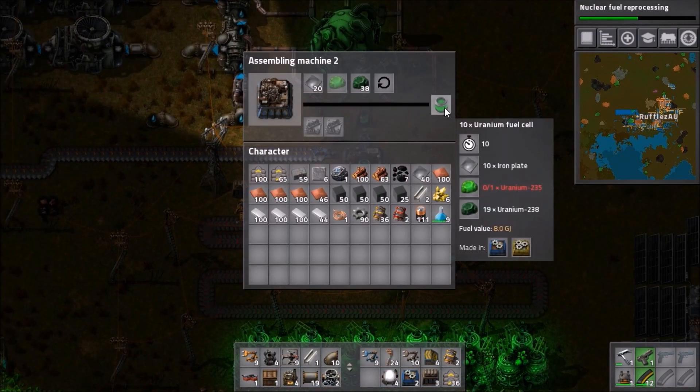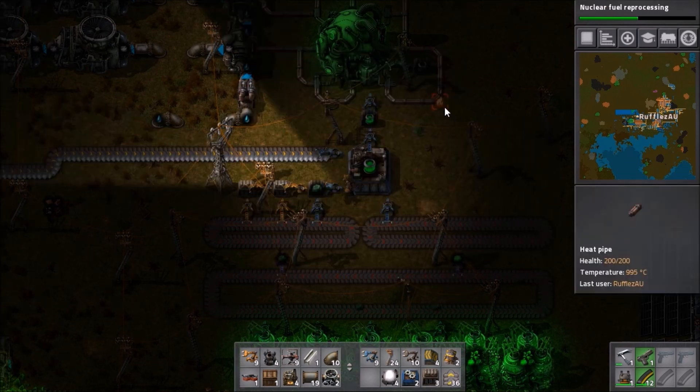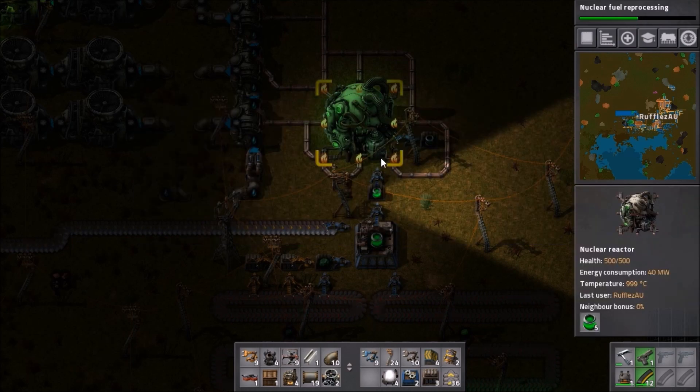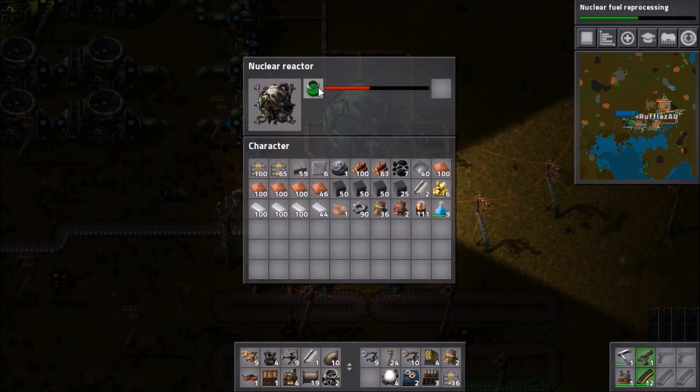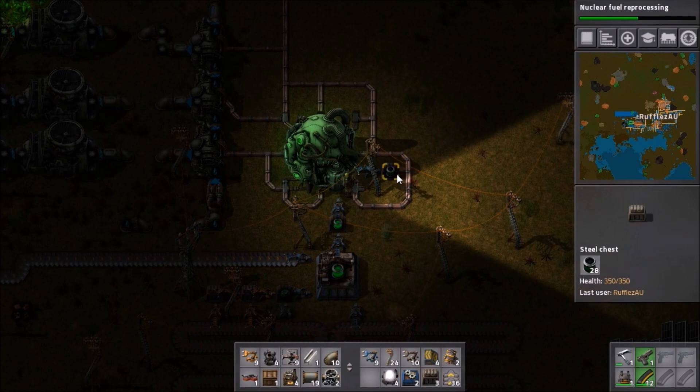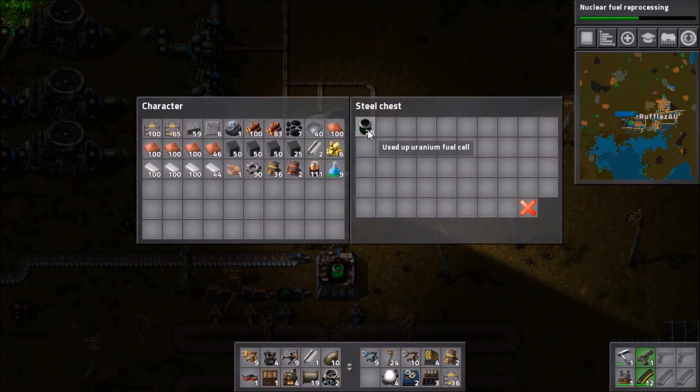Next up we use a basic assembly machine to create the fuel, which is then crafted into a holding chest. This fuel is now fed into the nuclear reactor, which is almost like any other furnace. Once this fuel is used you will have leftover spent fuel which will go on the chest.